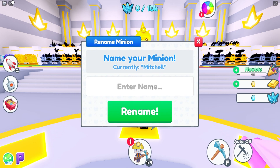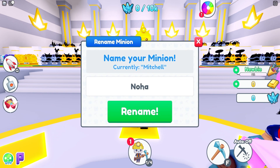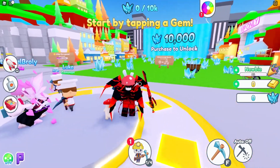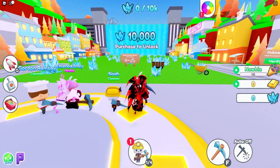Name your minion — let's call it Noah. It contains something bad, so I'll just call it Noah. There we go. Start by tapping a gem — whoa, this looks pretty cool!